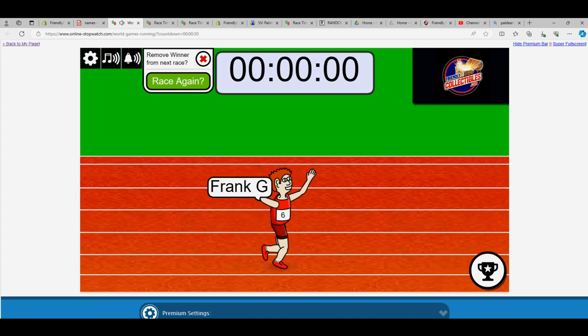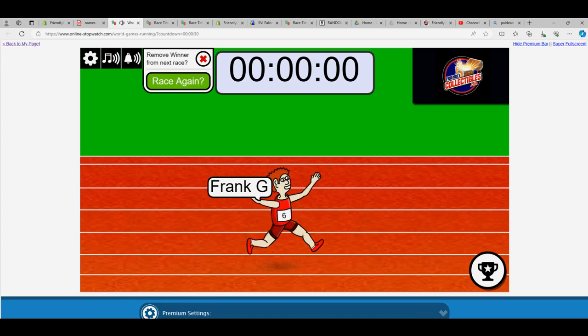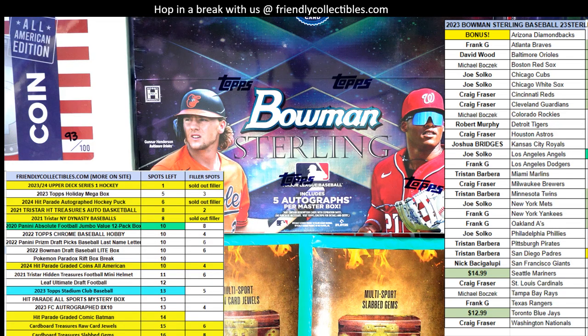So you are in. Frank G., congrats to you — you're in for three spots in the New York Dynasty Baseball. So now let's run the next filler. We can just run these fillers back to back to back.